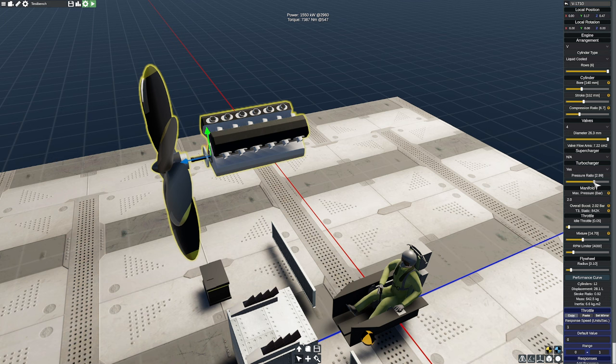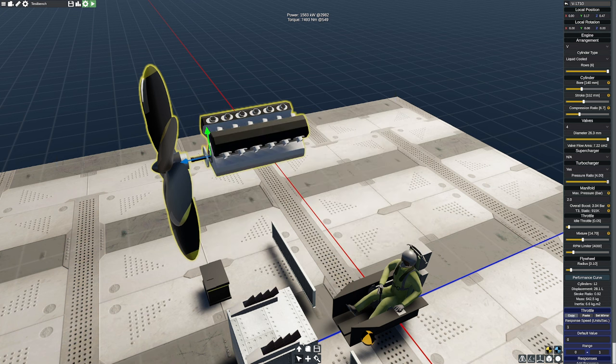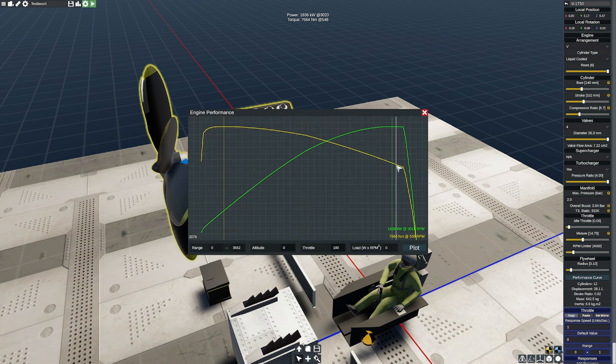Even if I raise the pressure ratio a little bit higher — and in the real world they're not this high, that's insane — it really doesn't do much for me. Getting those last couple of RPM, we're not getting any real benefits. You've just raised our red line power a tiny bit and increased our overall torque a little bit. The cost is looking at how insanely high this is right now — we're producing too much power.